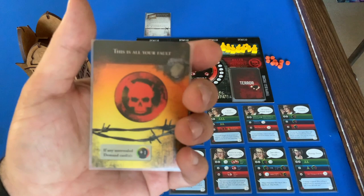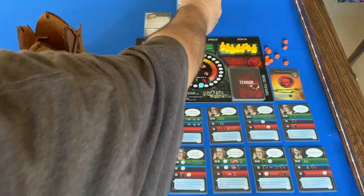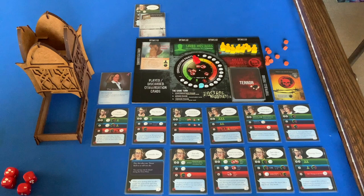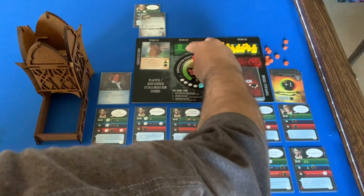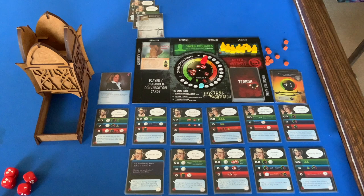Terror card: This Is All Your Fault — kill a hostage, so instead threat goes up. Secondary effect means I have to put a card under the medicine demand. Next conversation phase with no cards — just pick up the five available. Back to the terror phase. Another card: plus one threat with a secondary effect — he's at four now. I'll discard What Are Your Demands for the medicine demand.